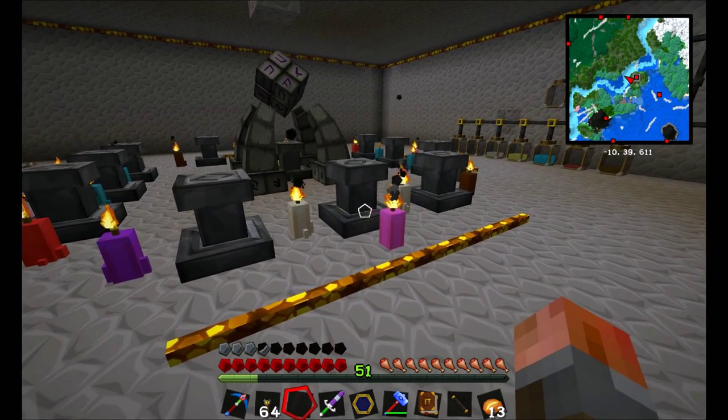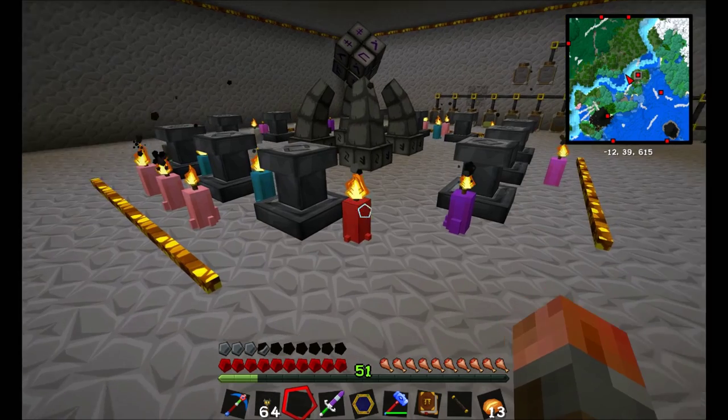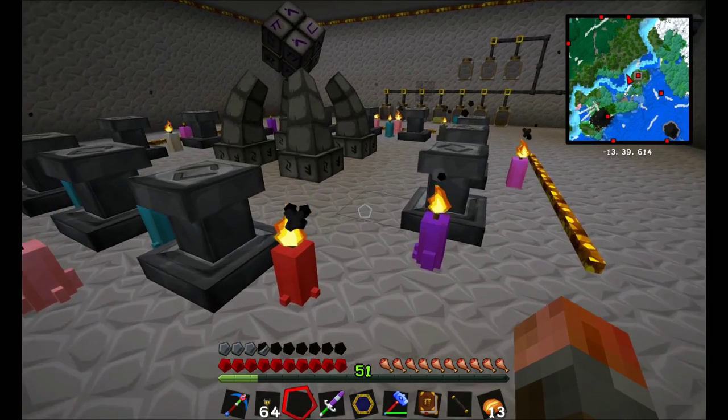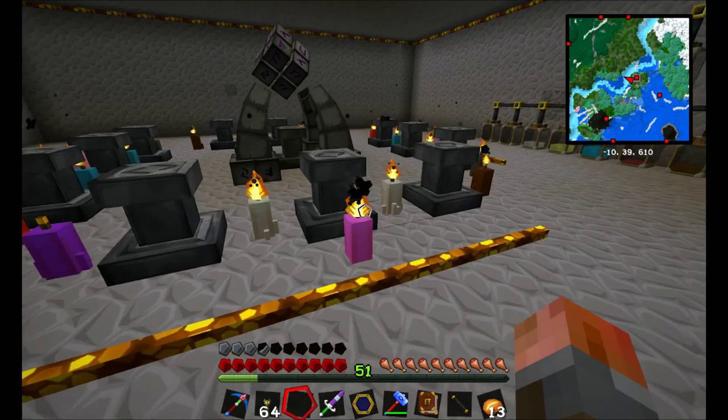These candles stop the bad magical effects from happening. NPC heads — like zombie heads, skeleton heads, wither skeleton heads if you have them — if you arrange them symmetrically, will also help with that.